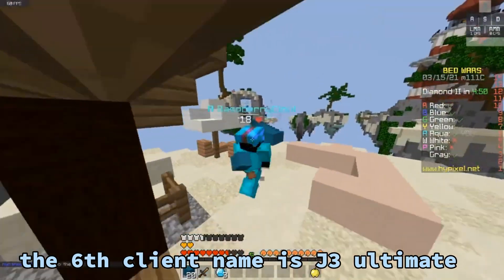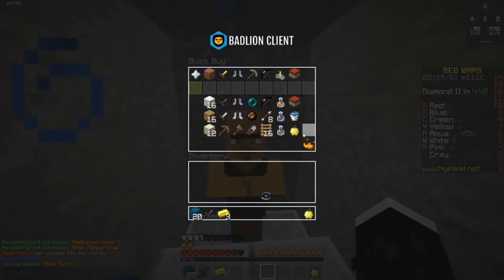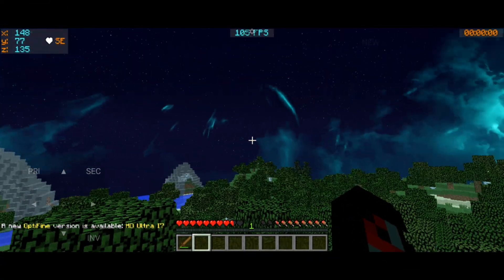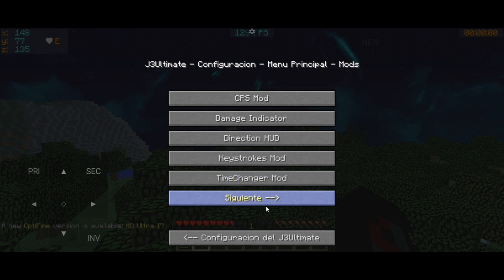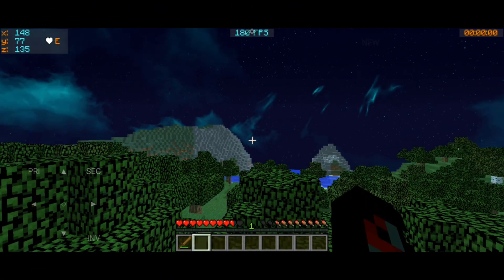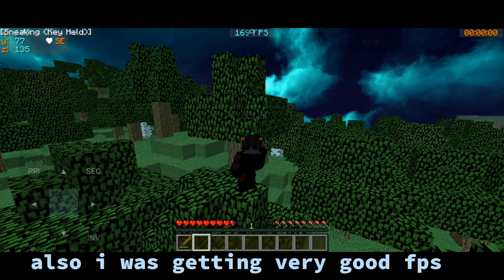The 6th client name is J3Ultimate. This is what it looks like. This client is a bit complicated because everything is written in a different language, but you can change it. This is the FPS I was getting. This client was very smooth and I was getting very good FPS.